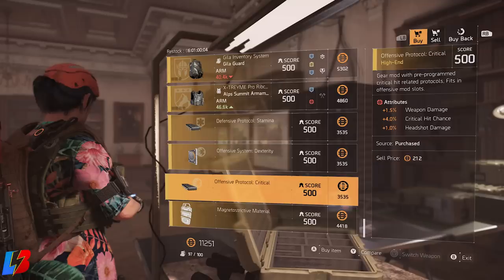Also on the clan vendor, we're looking at another offensive mod called the Offensive Protocol Critical. The main stat that jumps out is the plus four critical hit chance — really good. It also comes with 1.5% weapon damage and one headshot damage, but the main focal point here is that plus four critical hit chance.